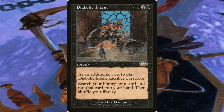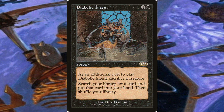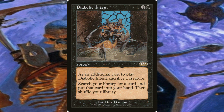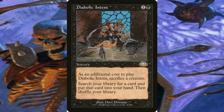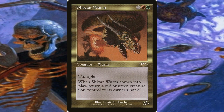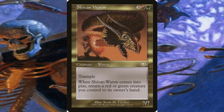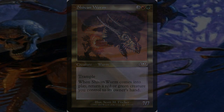Diabolic Intent was a black sorcery spell that could tutor for a card and only cost two converted mana by sacrificing a creature. This made it easy for players to get cards that they needed in a game. Shivan Wurm was a red and green creature that had the gating mechanic. It also had seven power and seven toughness, trample, and in some cases could be on the battlefield by turn three or four.